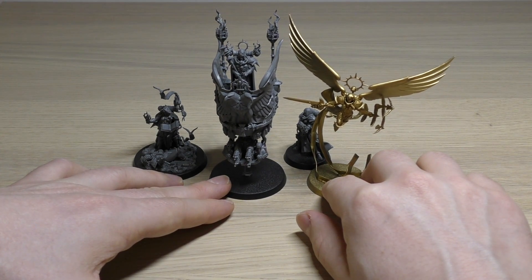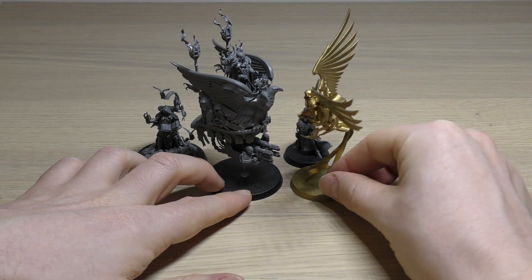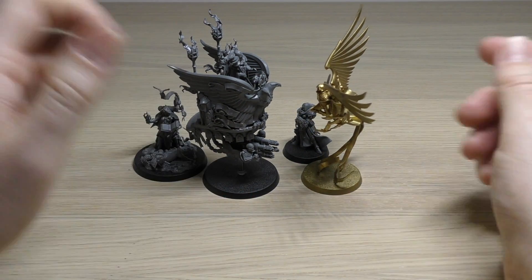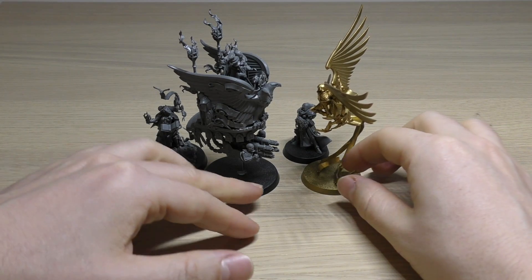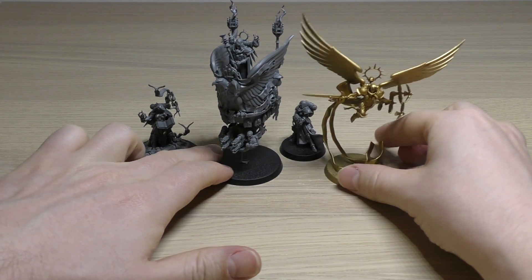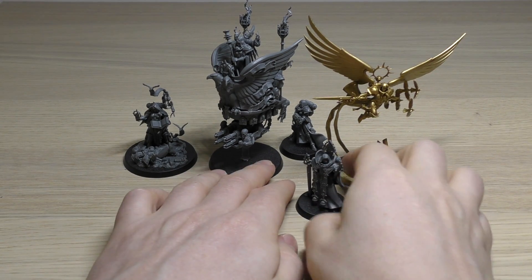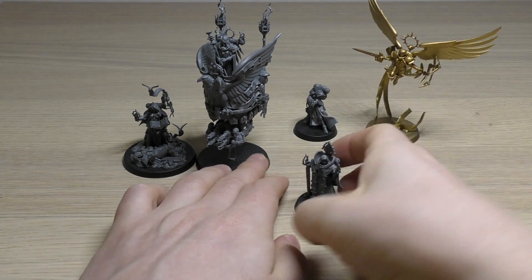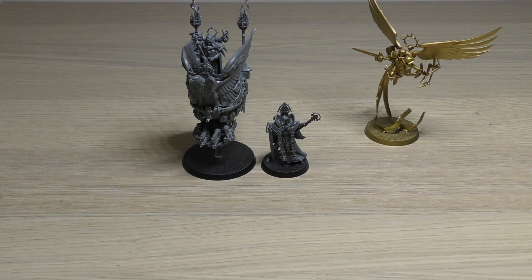Standing upright next to Saint Celestine — that's really close. I think she's actually taller than Saint Celestine. It's almost like Celestine is flying up there giving her a high five and saying 'let's get back to the battle.' They do look stunning together. I prefer Celestine, obviously, but they work well. There's also the Canoness, so you've got two named characters and the normal HQ.